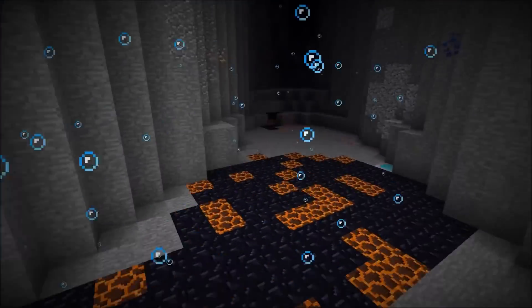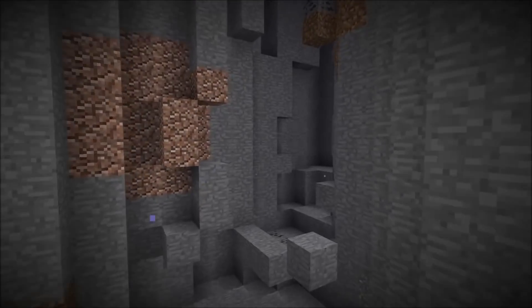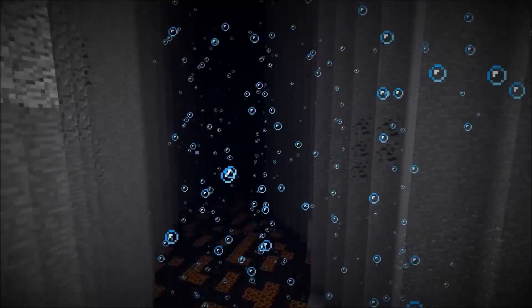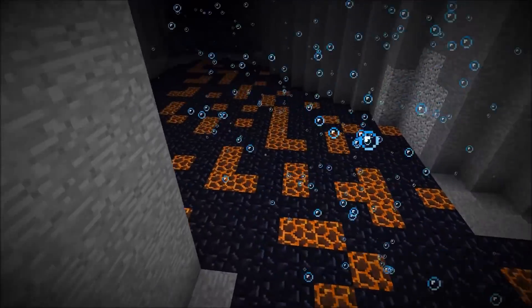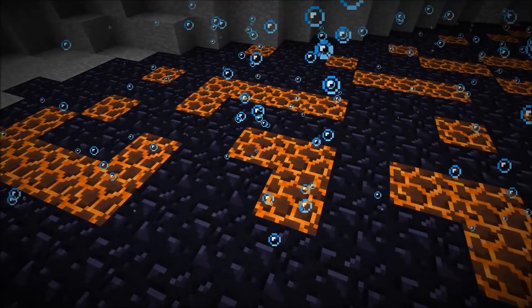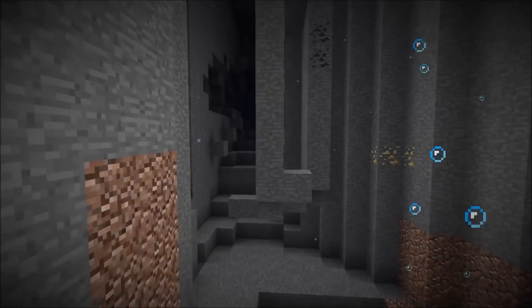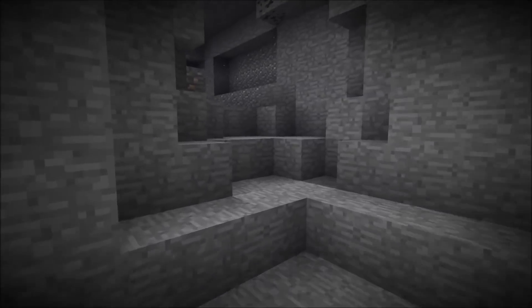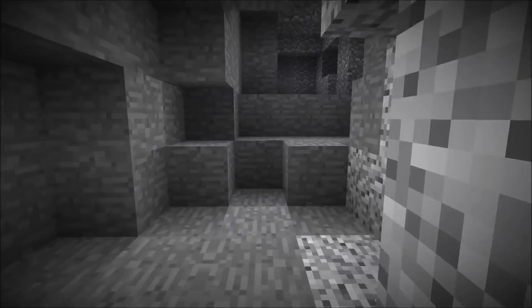This is definitely exciting because we have naturally generating magma blocks now. It seems like a normal ravine like you could find before, but additionally it's completely flooded. The magma creates water bubbles and there's probably lava below as well. The top layer shows magma and obsidian blocks.